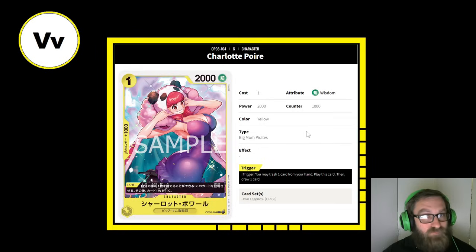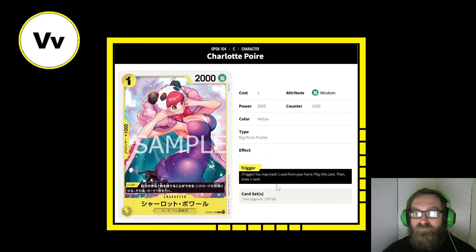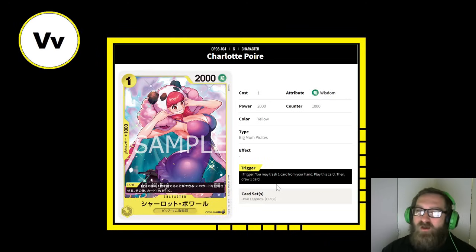Next up is Charlotte Poirier — a one-cost, 2,000 power, 1k counter, Big Mom Pirates type. It has no effect on the card, but it has a trigger: you may trash one card from your hand, play this card, then draw one card. I actually like this card. I wish it was a 2k counter, but you're going to trash a card from your hand to play this and draw a card. I'm going to give this a 5.5 out of 10 — just barely better than a vanilla one-cost.